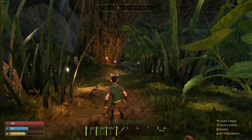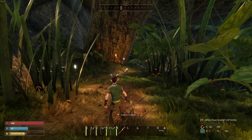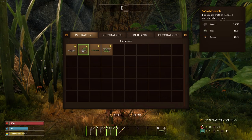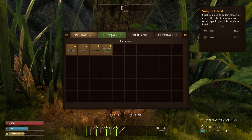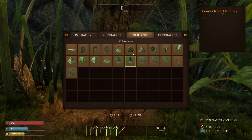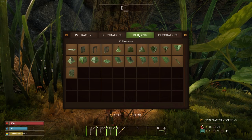If we hit three to open placement options — what can we make? Campfire, workbench, simple bed, and a simple chest. Foundations — look at all these options already. Decorations — I've heard that the building is really good in this game. So now we're just going to find where we want to put down our first base.